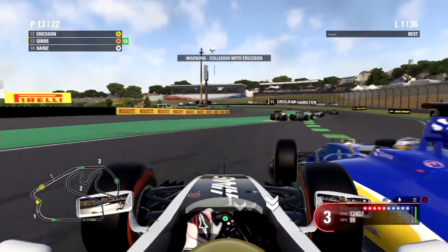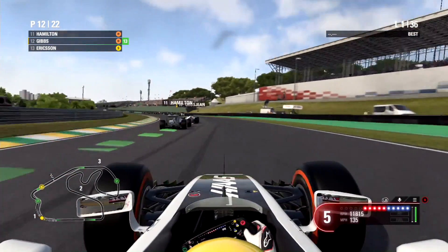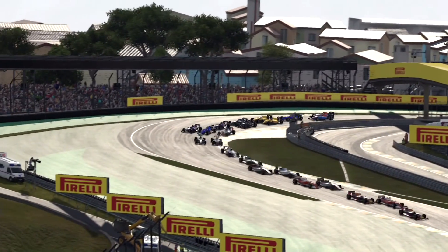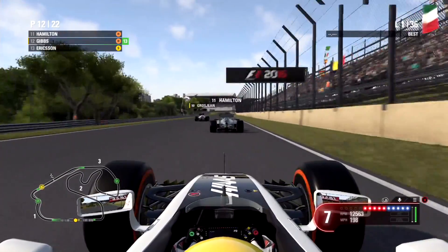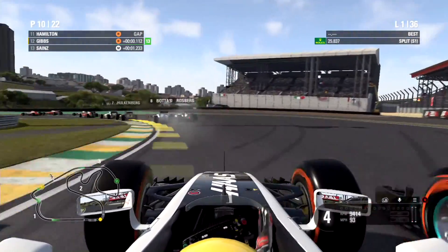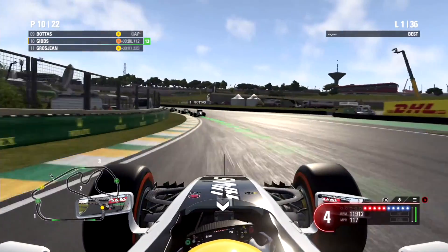We've already gained 10 positions and got barged wide by Marcus Ericsson onto the astroturf. Just showing that on the replay — we held our line round the outside, got barged wide, and we're in the slipstream of Lewis Hamilton now. Then we go in between him and our team mate, and we're already in the points after just five corners.